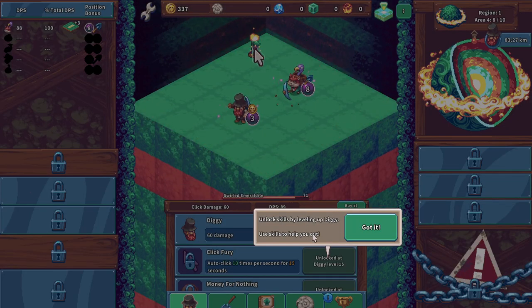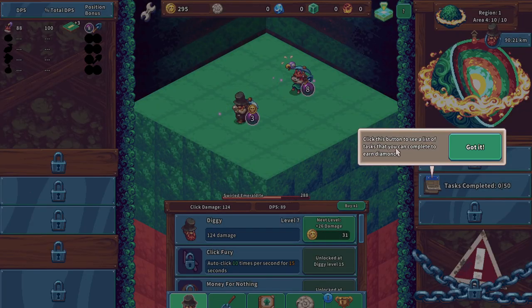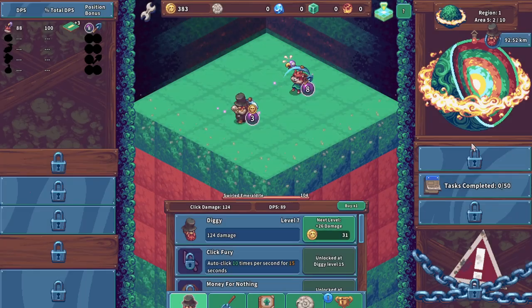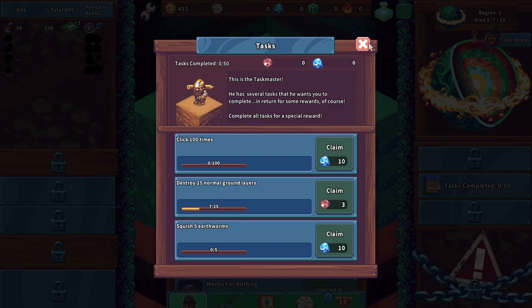Unlock skills by leveling up Diggy — use skills to help you out. So we'll level Diggy up some more. Click this button to see a list of tasks — holy cow, there's a lot going on here to earn diamonds. So if we click: click 100 times, destroy 25 normal squishy squish, five earthworms — alright cool.